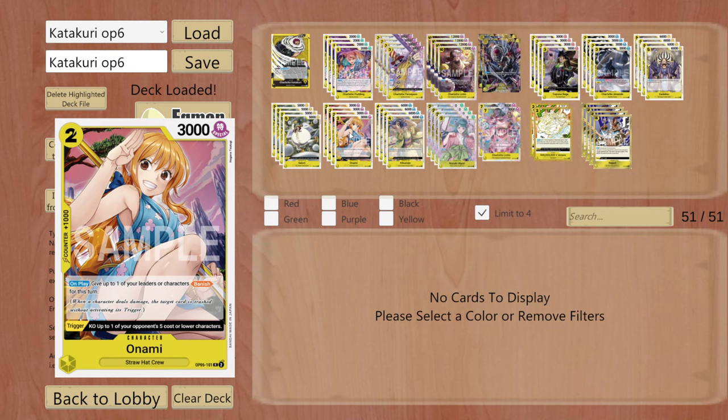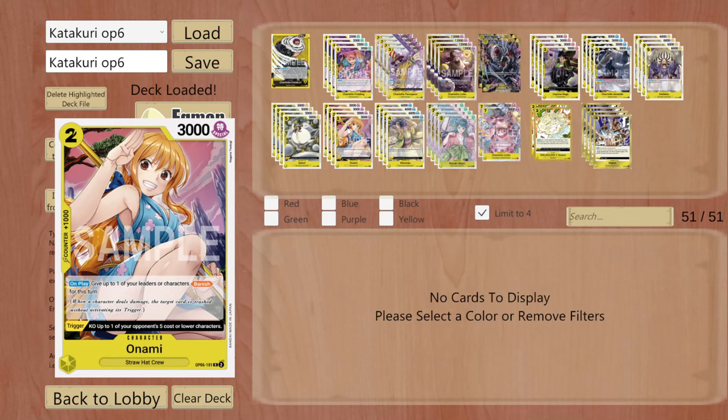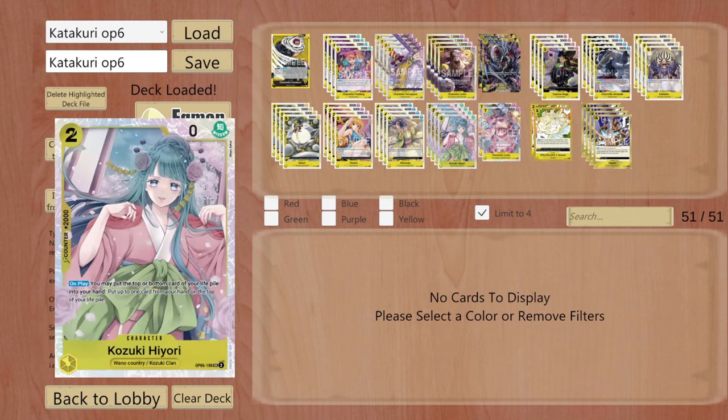What can your opponent actually do against it? At most he can sacrifice his lowest-value character, but most of the time something is going to die because he has to attack you to win. You could also play Hiyori, put something from the top of your life into your hand, and play Onami on top of it. Then next turn when an enemy character attacks you directly, you simply take the life, use the trigger, and KO it. It is that good.